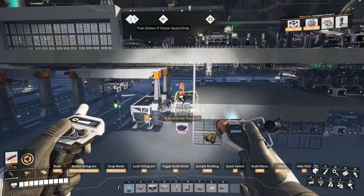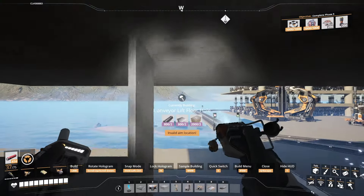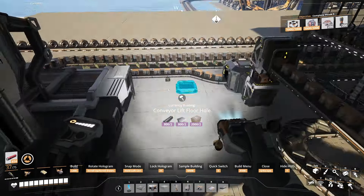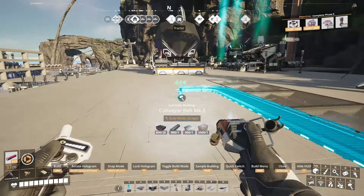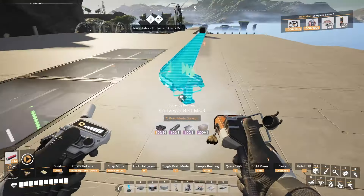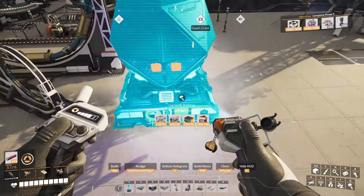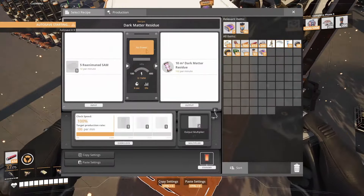It actually needs to come up fairly close to where it is. That is just off center there, so we'll put a hole there. Let's see where that is — it's directly under this machine. No problem, we'll put it over here, and then it comes up into there. We can just belt it like that into this machine. I haven't actually put this in the right position yet — but anyway, we have the belt. It is right there. I can always come back later and sort it out. So this one is going to come in over here, it's going to go out over there. So the belt will come in here and this will make dark matter residue from reanimated SAM.